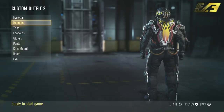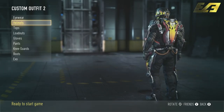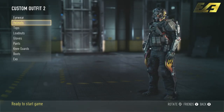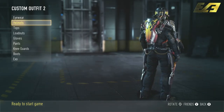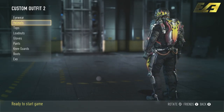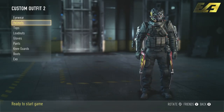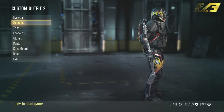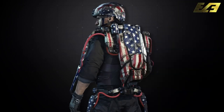Our last one of these four, specifically only for the exosuits, is the Hot Rod. This is the actual only one that has a gloss finish to it — the only one where you're going to see textures and lighting bouncing off of it. This one looks really cool. It brings exactly what the name has to offer: the Hot Rod effect, the shiny car presence, all while making your character look extremely awesome.